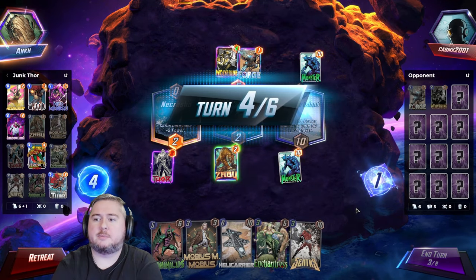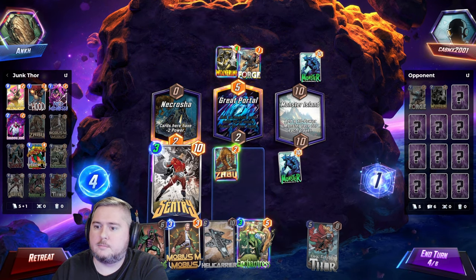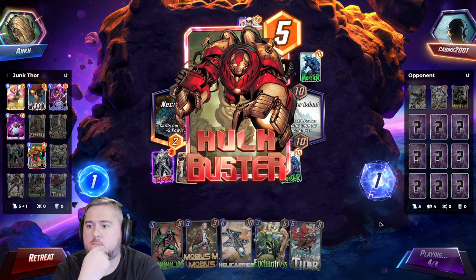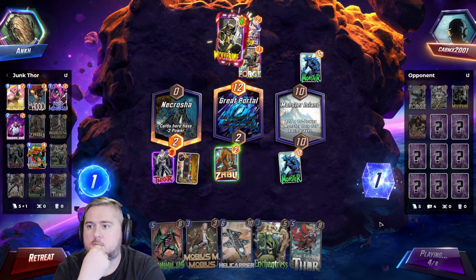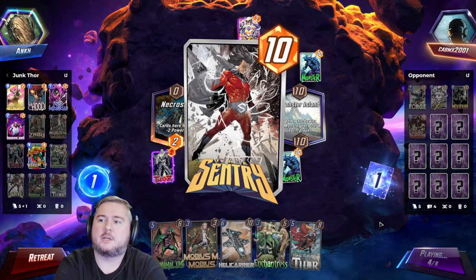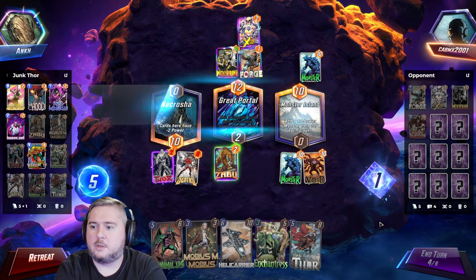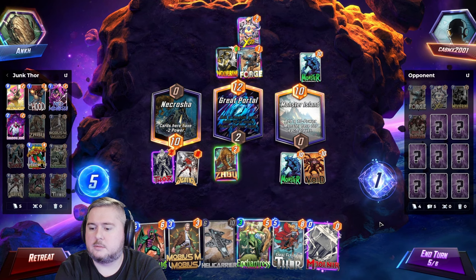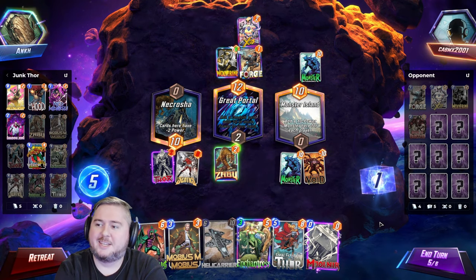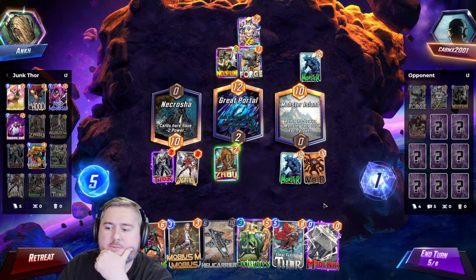The later we Sentry, typically the better — less time they have to fill up the right location. It hasn't played a Carnage yet, so that makes this a little more awkward. We could just delay a turn. Jane Foster — we drew our Mjolnir. Makes it a little more awkward here because we can still draw Yellowjacket, which is kind of nice. I think delaying a turn is good though, because he's likely going to destroy.